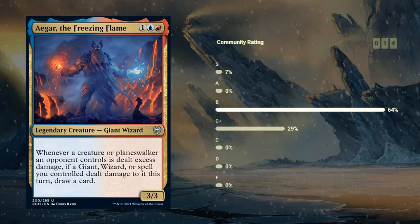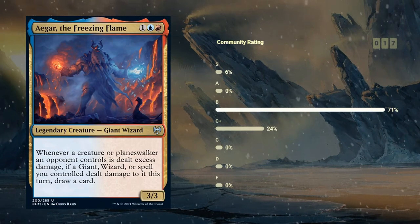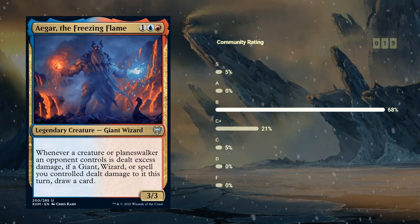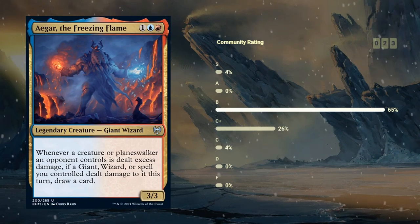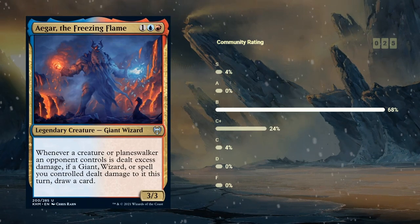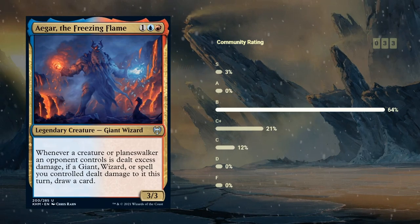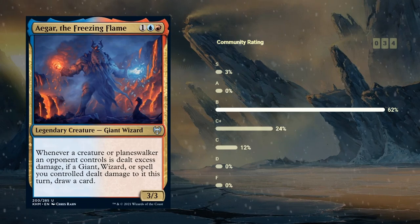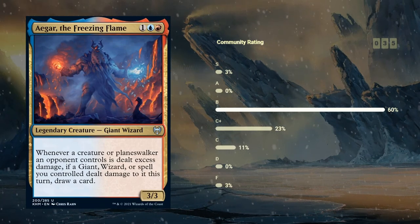Agar is definitely one of the more exciting build-around cards for the set. It can provide a ton of card advantage over the course of a game, and just a 3-3 for three in blue-red is not too bad either. So even if you don't get to draw a ton of extra cards, it's still fine. Agar is a pretty good example of what I would give a B — just a powerful card that you're happy to first pick, and a reason to build around it and end up in blue-red giants, which is going to be a fun archetype to explore in limited.